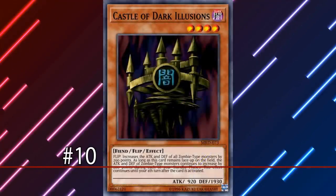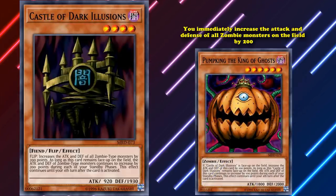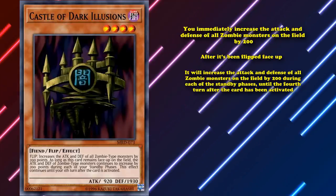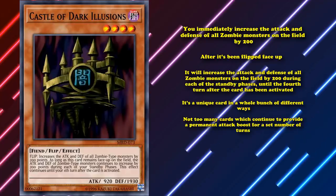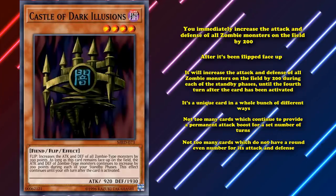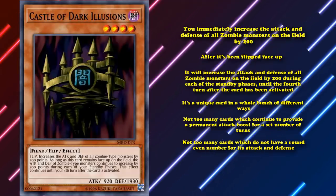At number 10, we have Castle of Dark Illusions. This card has a flip effect where you immediately increase the attack and defense of all zombie monsters on the field by 200. Then it has a continuous effect where after it's been flipped face up, it will increase the attack and defense of all zombie monsters on the field by 200 during each standby phase until the fourth turn after this card has been activated. It's a unique card — the Castle of Dark Illusions has 920 attack and 1930 defense, which are not round even numbers.